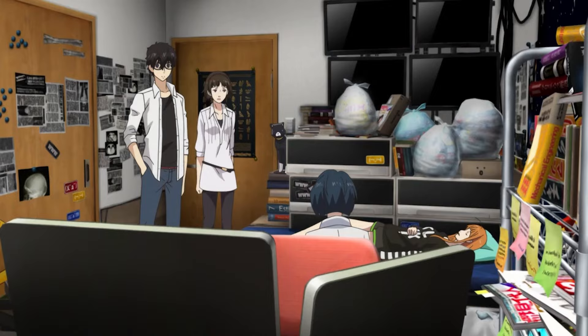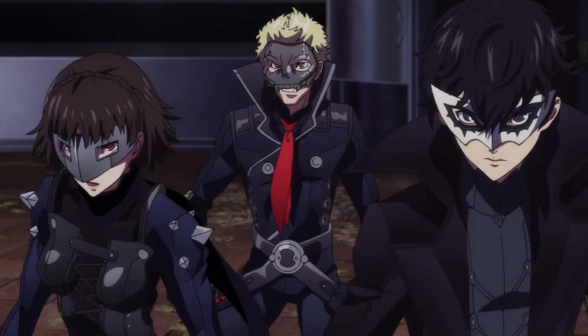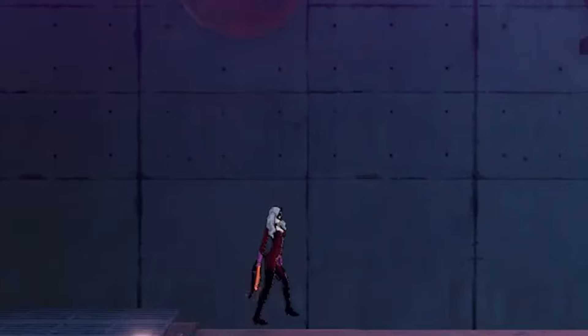At twelfth level of Warlock you get another Ability Score Improvement, so let's go ahead and max out that Charisma, and you get one more Eldritch Invocation. We're going to take Life Drinker. Our maxed out Charisma is going to help us even with our whip damage, because Life Drinker allows us to add our Charisma modifier to any damage we deal with our pact weapon. So thanks to a whip being both a Finesse weapon and our pact weapon, we can add our Dexterity modifier and our Charisma modifier to the damage.